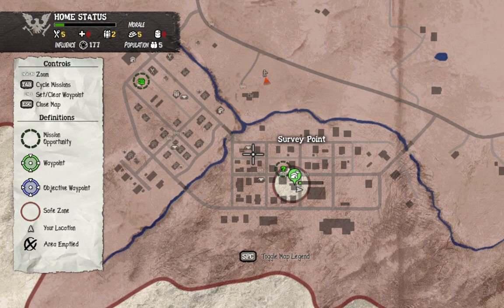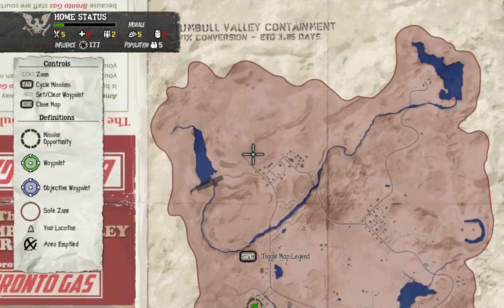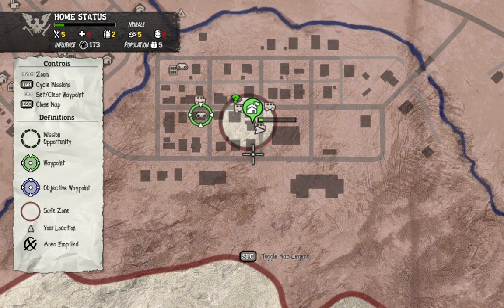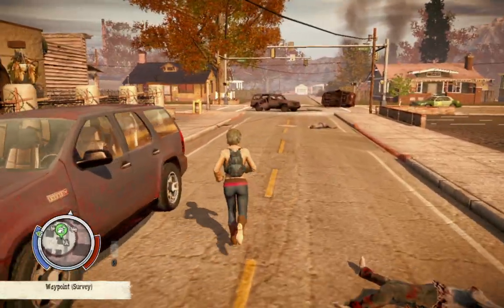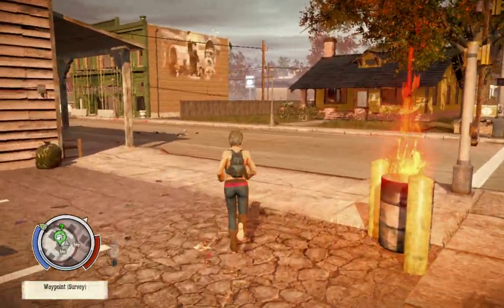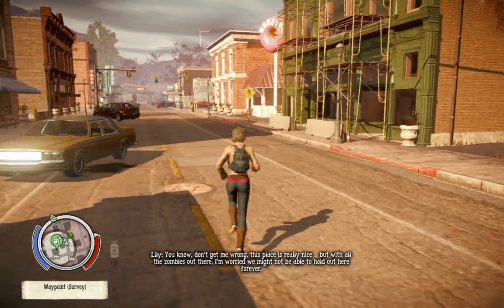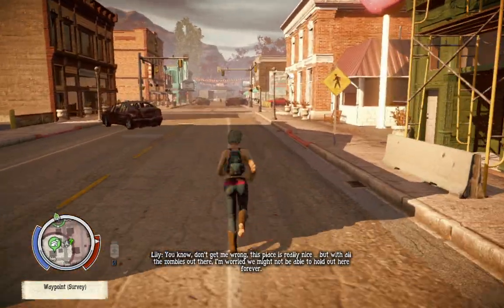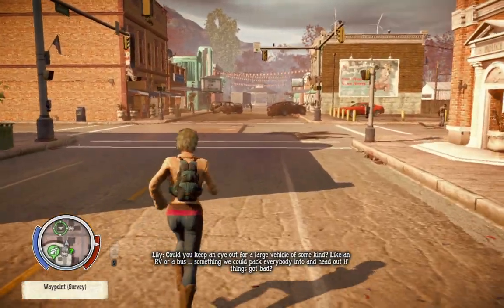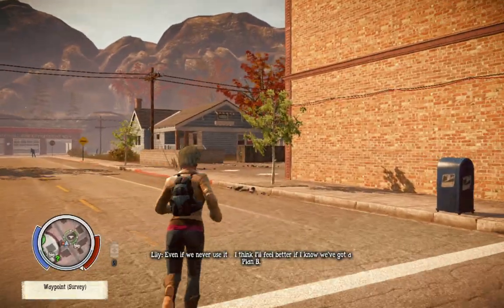Scavenger — investigate signs of survivor activity. Already we have a horde over there. We'll go here first to get a survey going. We had a big boy. Those big boys — you can't run them over. They tear the daylights out of your vehicle. This place is really nice but with all the zombies out there, I'm worried we might not be able to hold out. Could you keep an eye out for a large vehicle — like an RV or a bus? Something we could pack everybody into if things got bad. No problem there.